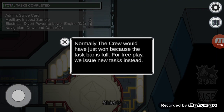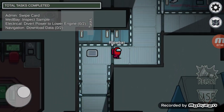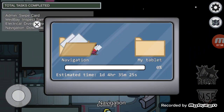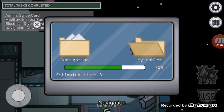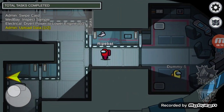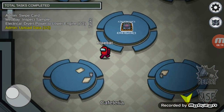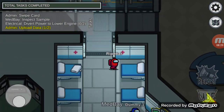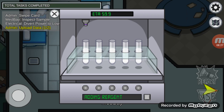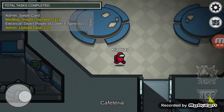Yes! $40,000, taking us up to $67,000! Now game four, tasks are worth $10,000 — there are six of them, so that's another $60,000 in cash up for grabs here, and we're not going to stop for a while. Let's go inspect sample first.